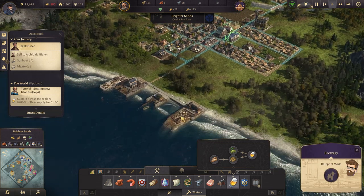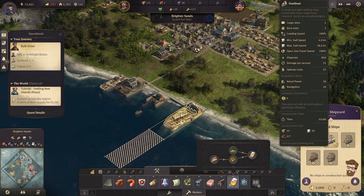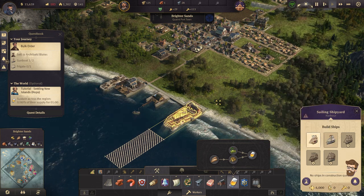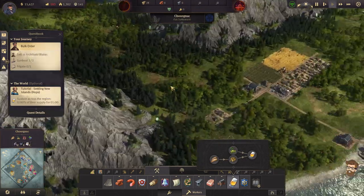Down here now we are two guns shy of producing that. Just curious on this one — loading speed, two item slots, cargo slots. Back over to our new colony.